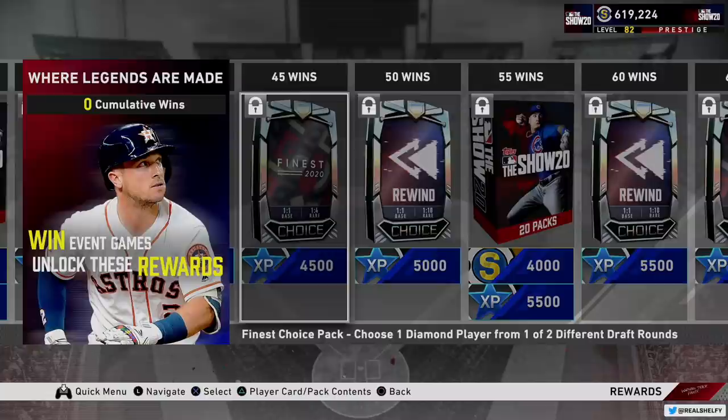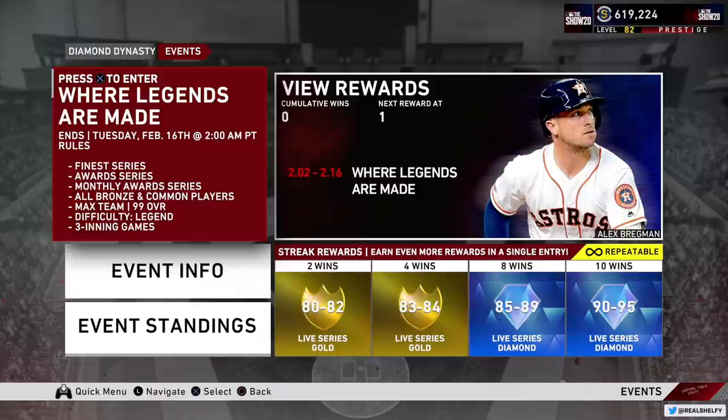It's just so easy to get stuff in this game. As you can see under the view rewards, it says cumulative wins — that's your total wins overall regardless of losses. But your streak rewards at the bottom are where you can add extra gold and diamond rewards on top of the event rewards. If you go 10 and 2 three times, not only will you get Bregman because you passed 25 wins, you'll get three separate 90 to 95 overall live series diamonds because you won 10 games without losing twice, three different times.